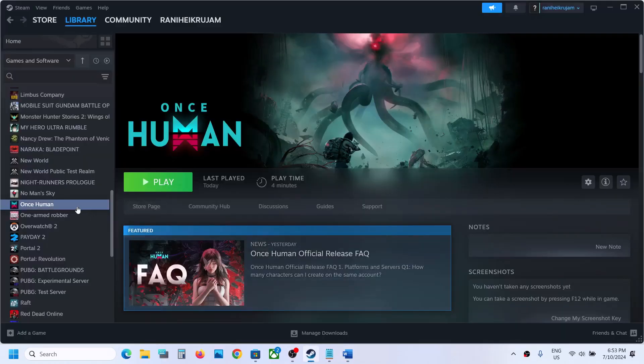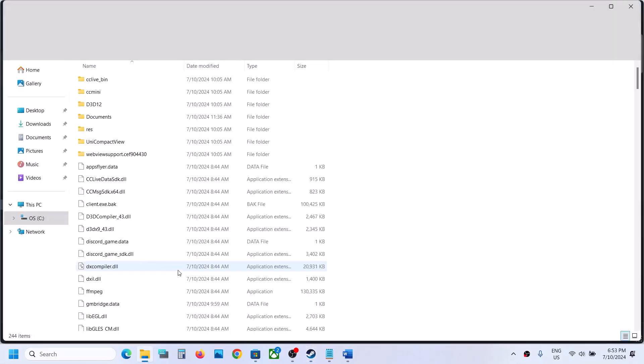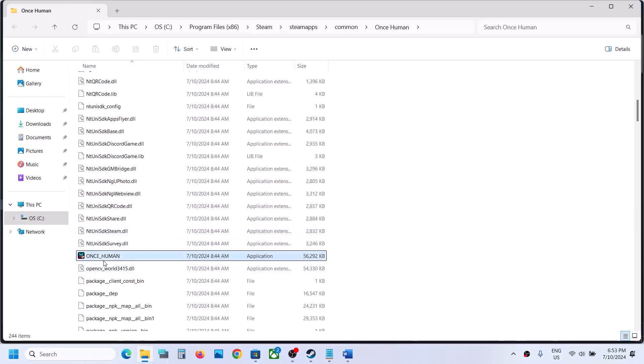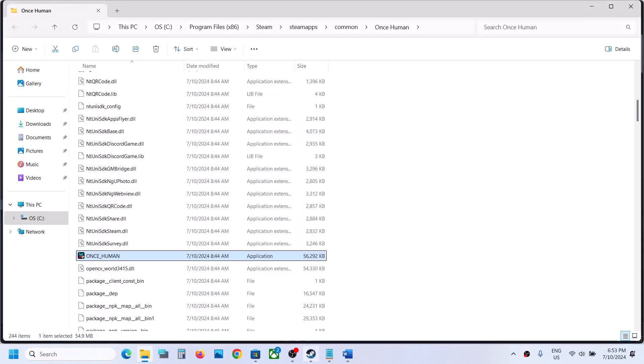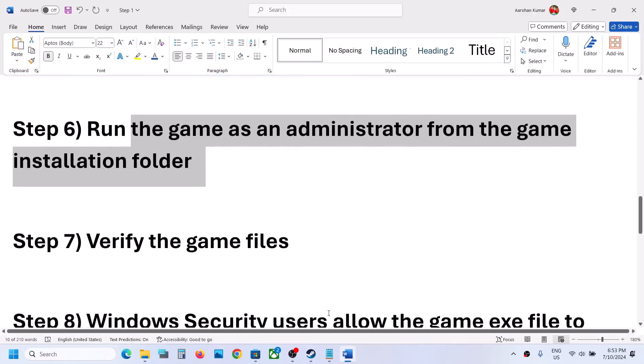Next, run the game as an administrator from the installation folder. Right-click the game in Steam, select Properties, then Manage, then Browse Local Files. Right-click the game EXE, select Properties, go to the Compatibility tab, and check 'Run this program as an administrator.' If that doesn't work, try compatibility modes for Windows 8 or Windows 7. If nothing helps, uncheck and follow the next step.